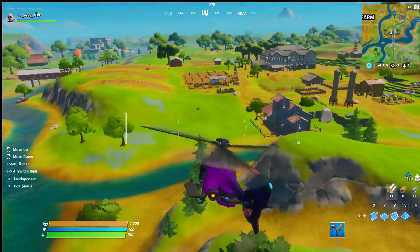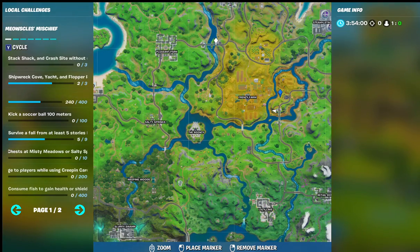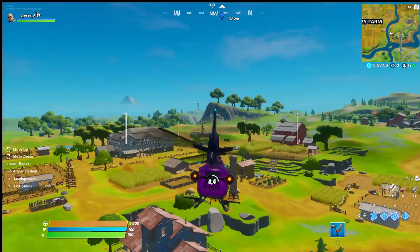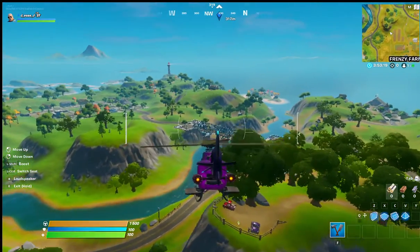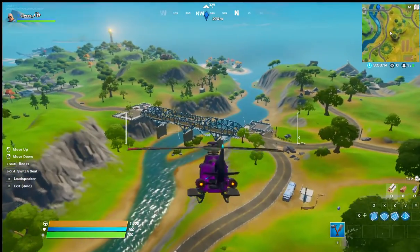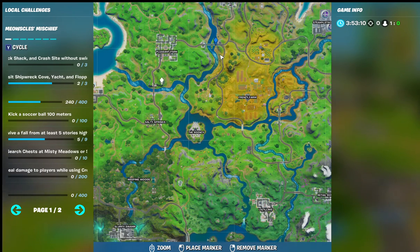For the next bridge, go over to Pleasant Park, place your marker, and follow it. You should find the next bridge — there you go, you can see the blue bridge is right over here. I'm not sure whether you're going to have to land the helicopter, but this is the location of it.